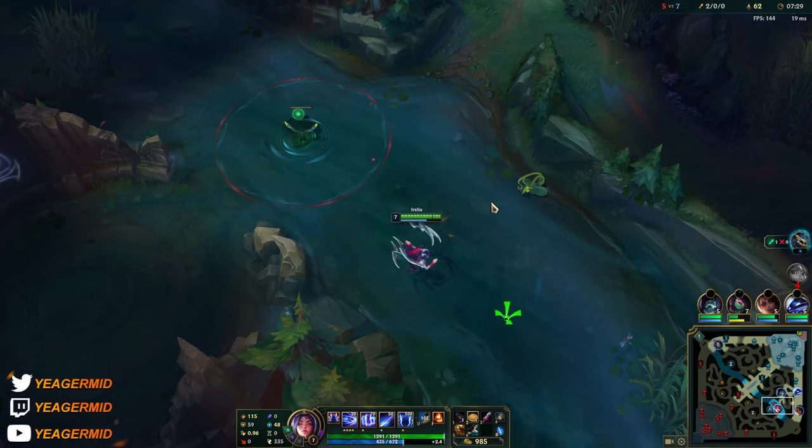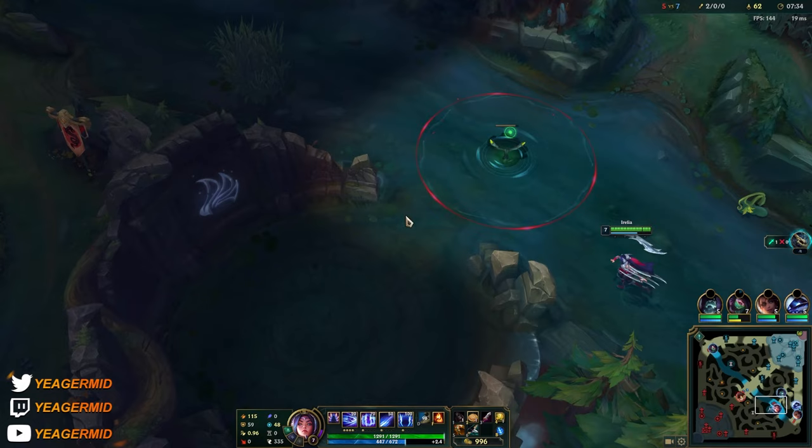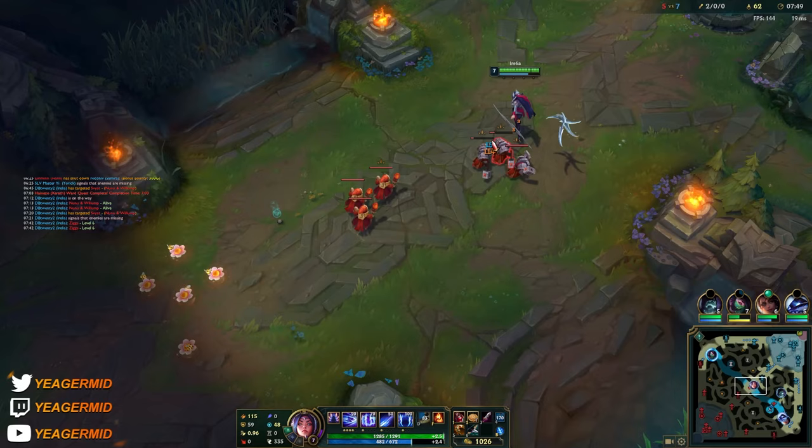Just going to take the fruits. I could wait like five seconds to ward — I think I'll do that so he can't sneak the drake. He could take the blast cone and then sneak, so I'll place the ward a little bit closer so I can see him on the side. Just pinging that his ultimate is up. Akali is somehow getting a kill — not sure how that works.